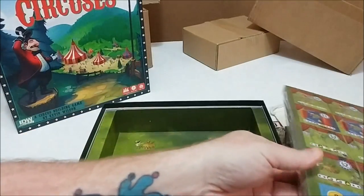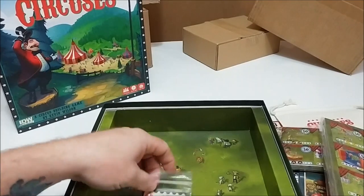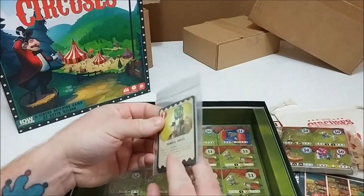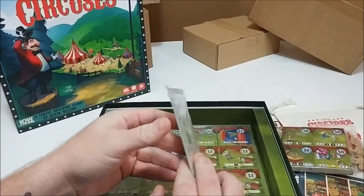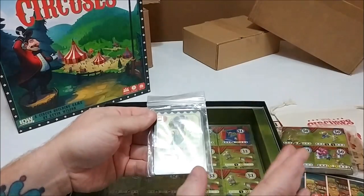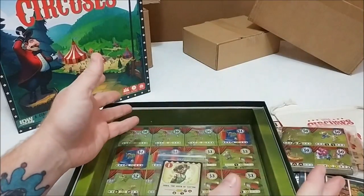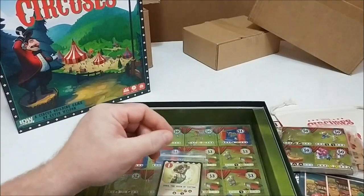Another cool thing they did is they actually have art on the inlay of the box — just a nice little touch. And finally, we have the star attraction cards. There are seven of these and they are double-sided. I myself am a huge Marx Brothers fan, and Groucho had a song called 'Lydia the Tattooed Lady.' Well, the first card I saw was Lydia the Queen of Tattoo — I just thought that was a neat little thing. So that is Little Circuses. I hope you check it out and I hope you build a little circus of your own.